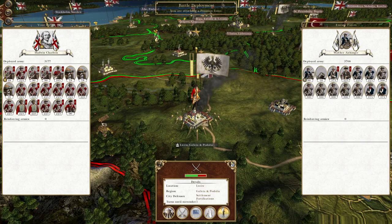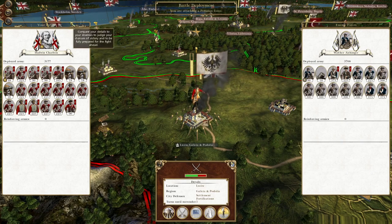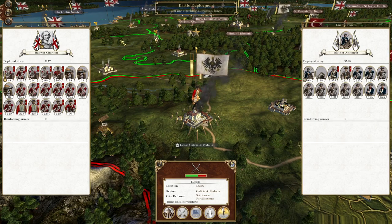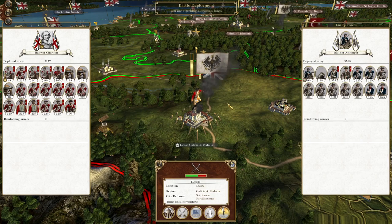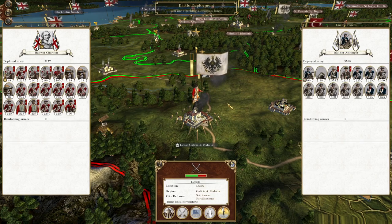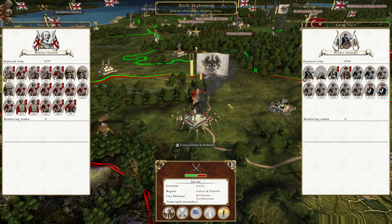To pick up where we left off, we are pushing in the east because we have quite a numerical advantage over the enemy in this part of the world. We're going to try and swing southeast and cut off the Prussians and also cut the Ottoman Empire in half. But first of all, we must capture the territory of Lowell.